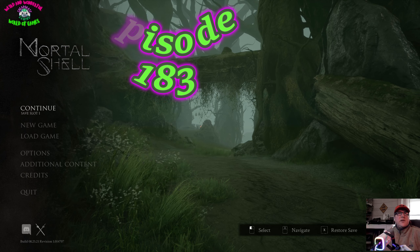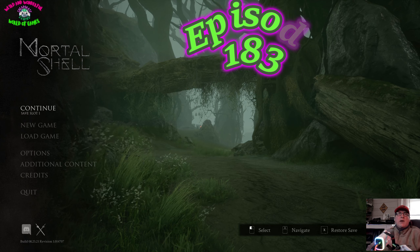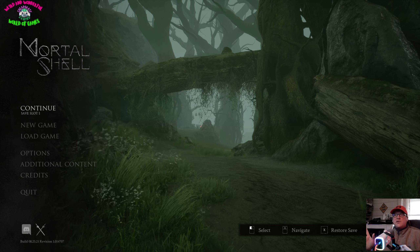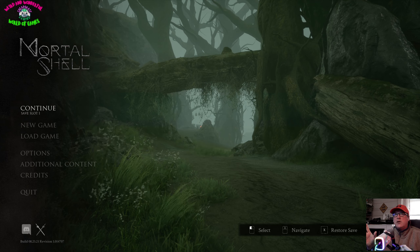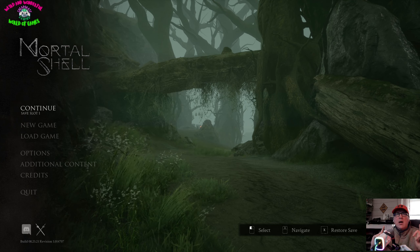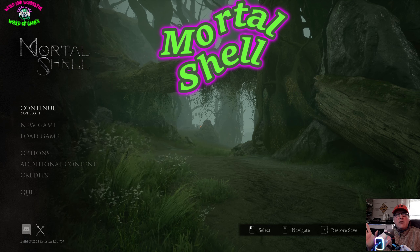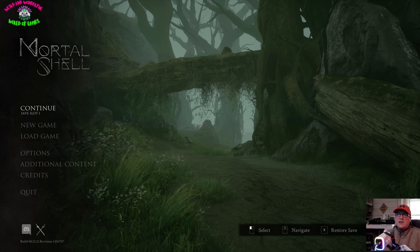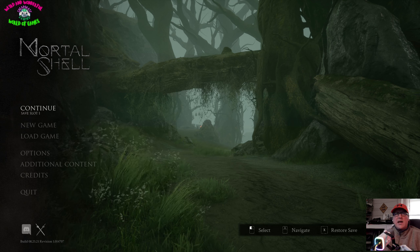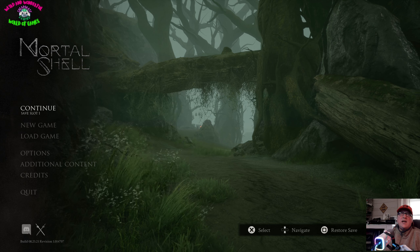All right, you beautiful people of the internet, Glenn here, Cheapskate Gaming. Slightly different setup again — going for this style because we're doing triple-A games. On today's weird and wonderful world of games, we're checking out Mortal Shell. You'll be getting this under two pounds from a couple of different places, including a deal on Fanatical, but I'll show you somewhere else you can get it fairly cheap as well.